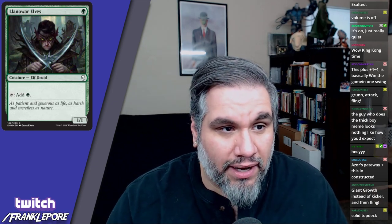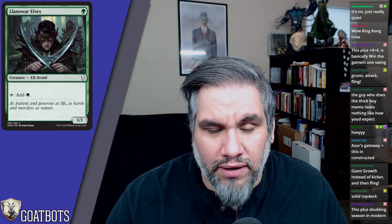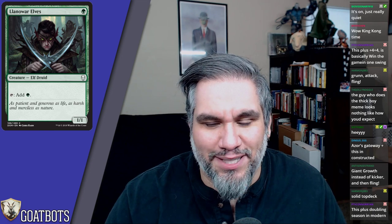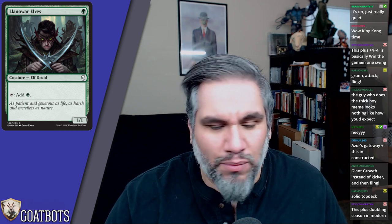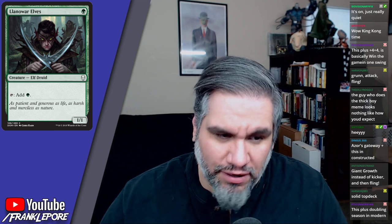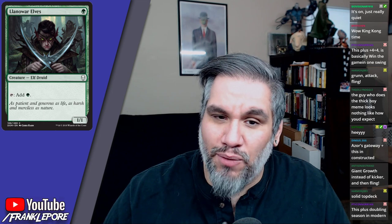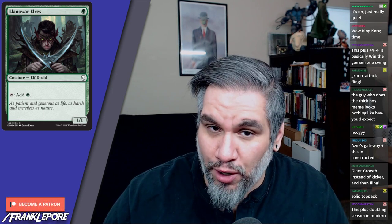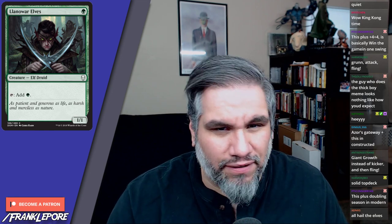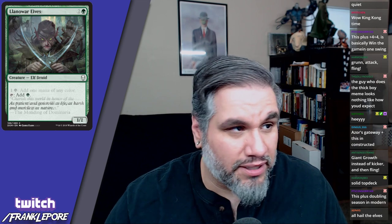Kicker is one of the best mechanics and I'm glad it came back. Llanowar Elves — I don't need to go over what this guy does. I think it's great that it's back and long overdue. It's a little more tame than Birds of Paradise for obvious reasons, so it's a better card to have back. It's interesting that Wizards was really opposed to one-mana mana elves and now they brought this back — interesting philosophy change, but so glad it's here.